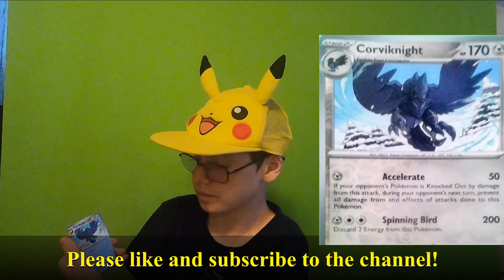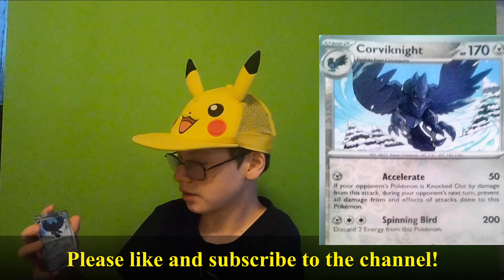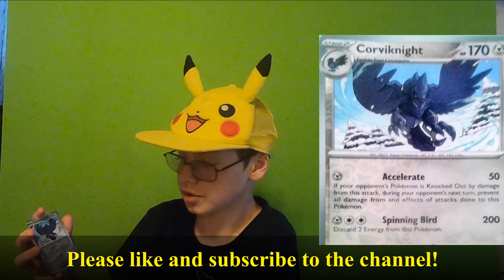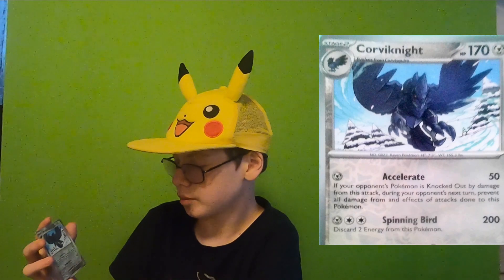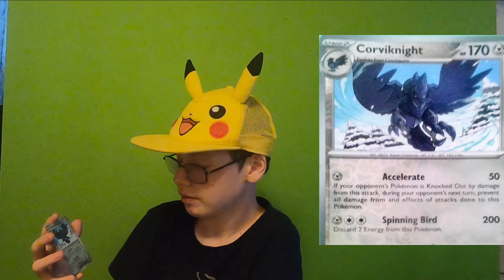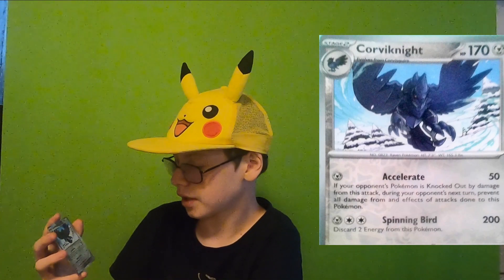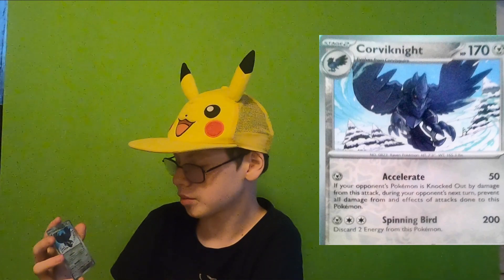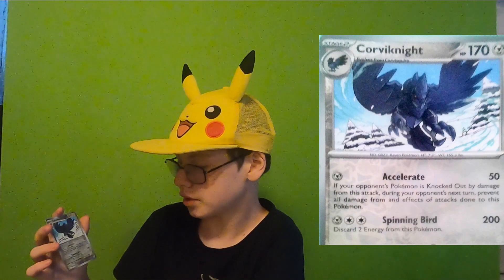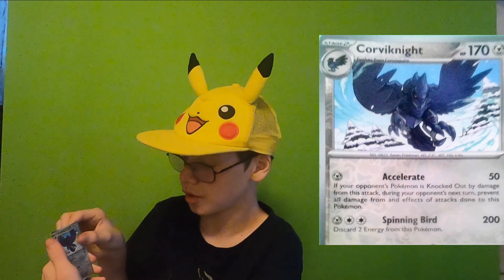Reverse Corviknight, which has the same stats as the last one. Accelerate for 50 damage — if your opponent's active Pokemon is knocked out by damage from this attack during your opponent's next turn, prevent all damage from effects of attacks done to this Pokemon. And Spinning Bird for 200 damage — discard 200 energy from this Pokemon.